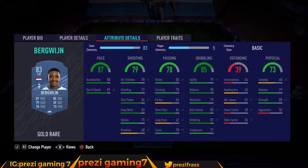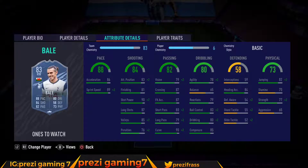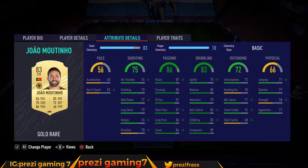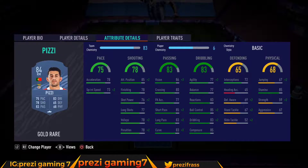First up we got Bergwijn at 2,100 coins, Rodrigo at around 1,000 coins, Bale at 2,000 coins, Rafa at 1,700 coins, Joe Martino as the Wolves player at 1,600 coins, Van Der Beek at 1,500 coins, and Pizzi at 4,200 coins.